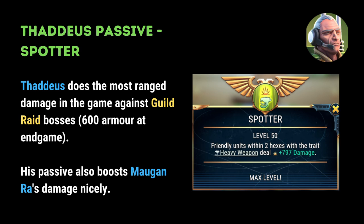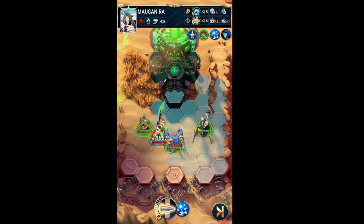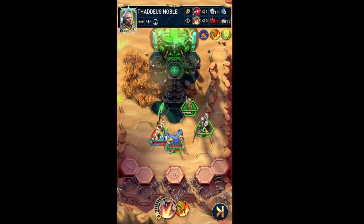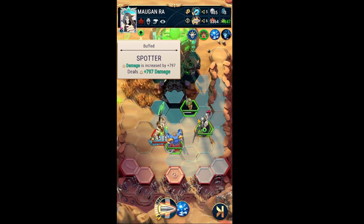In this clip, you can see how Morgan Ra's damage is initially 3,600, but once Thaddeus repositions to apply his bonus aura, Morgan Ra's damage jumps to 9,500.